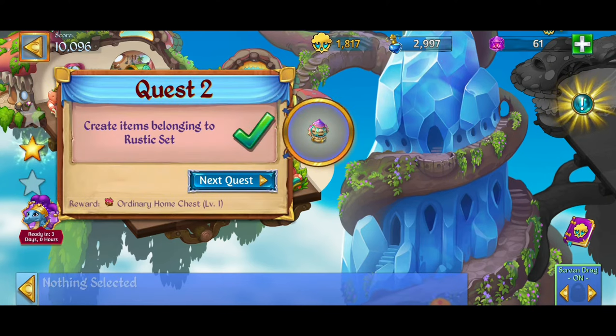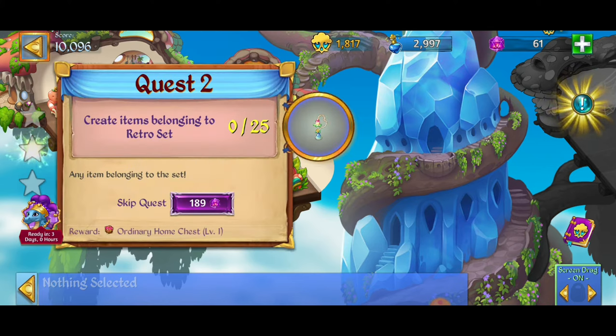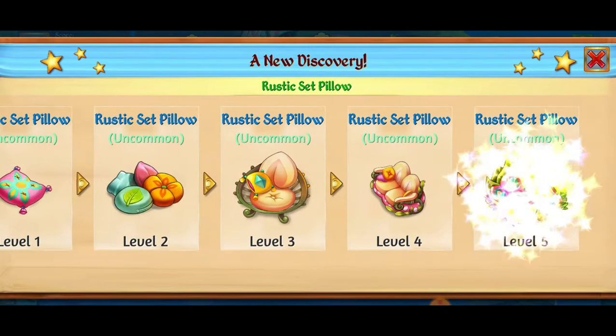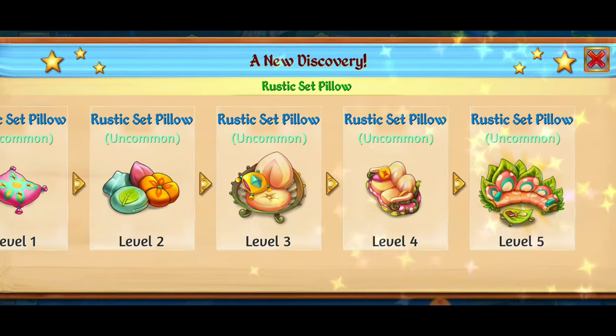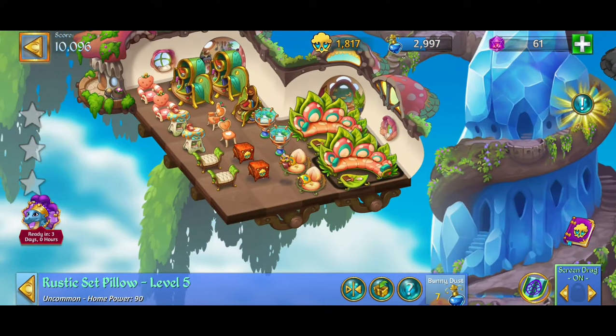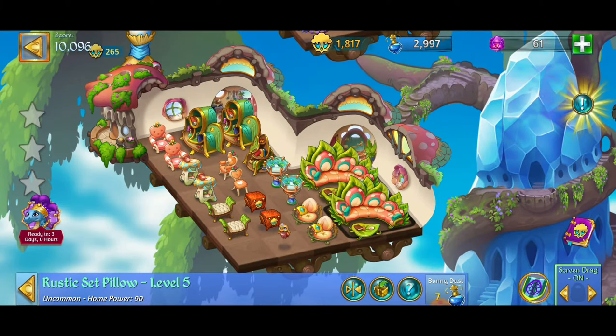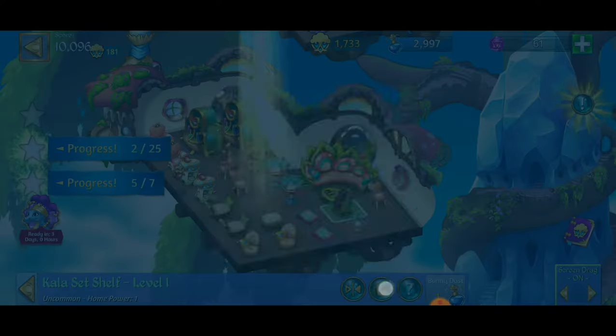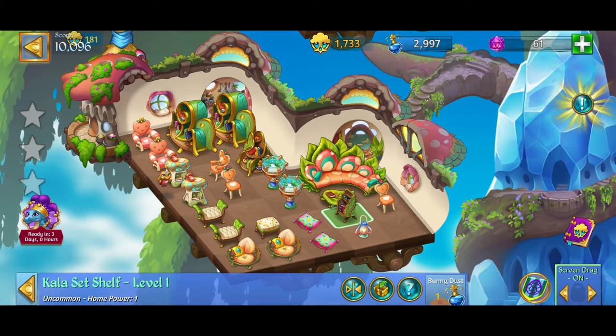We just finished the quest of creating items belonging to rustic set — rock on! Next we have to create items belonging to retro set, 25 times. We're crushing it. We also have a new discovery of the highest level: the rustic set pillow! That means it's the highest level item, not a mergeable item. Right now I'm at 1,817 magic power. If I put it in storage the power goes away, so it's something we definitely want to keep long term.